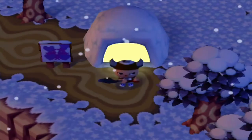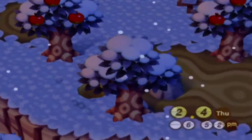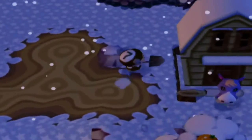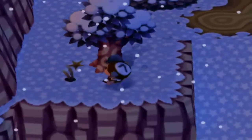Igloos basically just trap heat — then again, that's kind of how every heat-gathering thing works. It just traps your body heat and keeps you warm. Also helps that he has a fire in there.